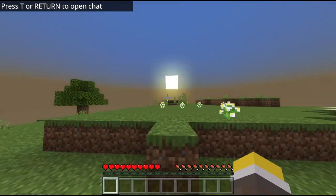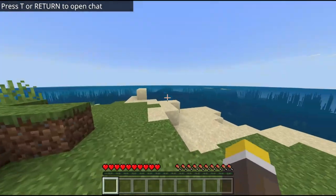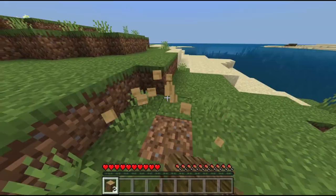Once you spawn in, you should be on an island, which is perfect for this tutorial. The first thing you're going to want to do is make a furnace, and for that you're going to need to grab some basic tools.